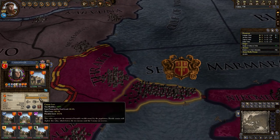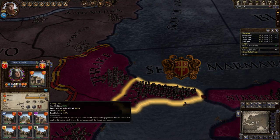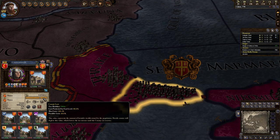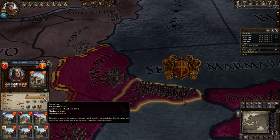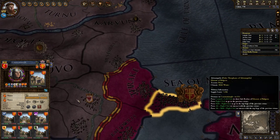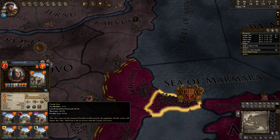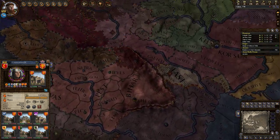Looking at Constantinople as an example — 183 total county loot value. Hovering over: loot protected by fort level is 88 ducats; max loot is 138; possible unprotected loot is 49.6. So if we just raided here, landed, took the free gold and ran, we'd get about 50 ducats. But if we sieged down every single subholding, we'd walk away with a minimum of 138.